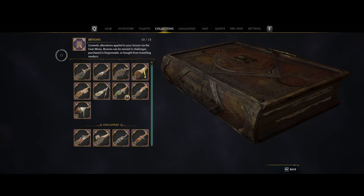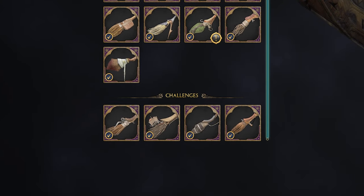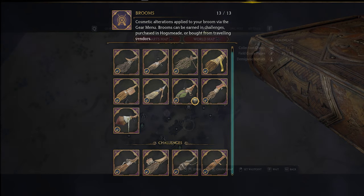Today we're going to go over how to unlock all the different brooms in Hogwarts Legacy. There are nine that you can buy and four that you unlock via challenges. In total, these are all going to cost 18,500 coins.